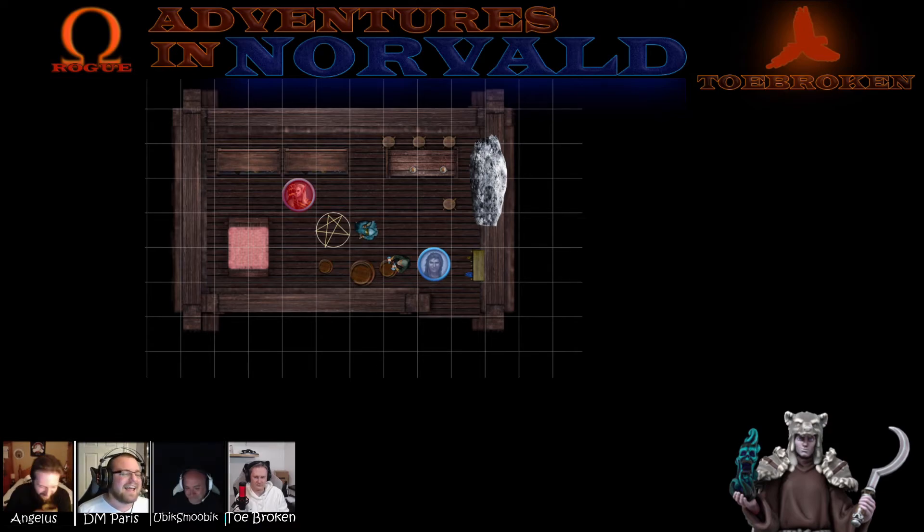He takes out a couple of potions for you — he has three potions and he places them in front of you. The first one is a green tincture that he opens and it smells like hot metal. The second is a cloudy mixture and as he opens it, it smells musky. The third one is a swirling oil of yellow. He says: these three potions...